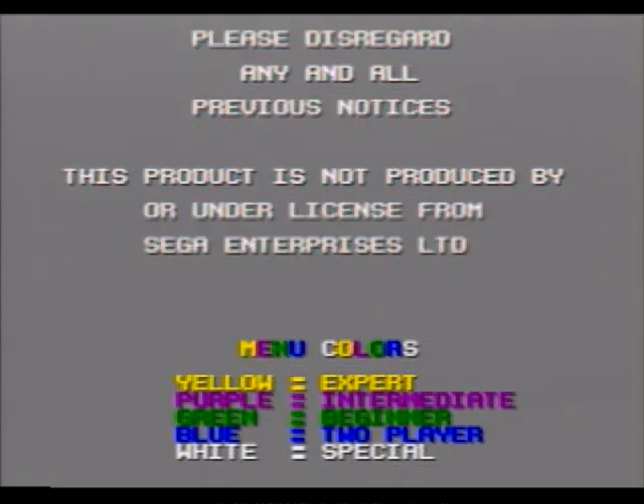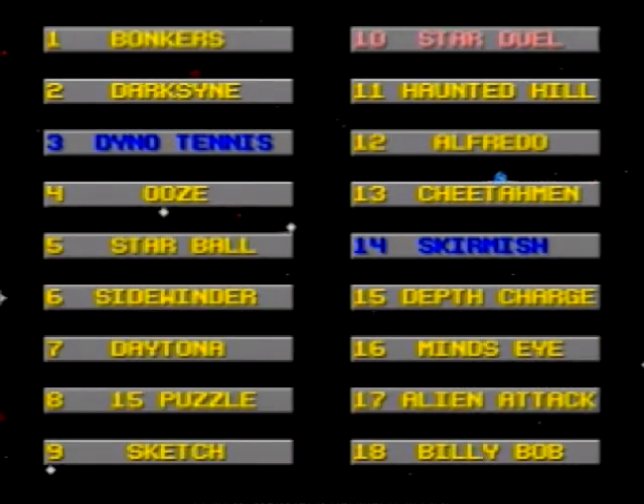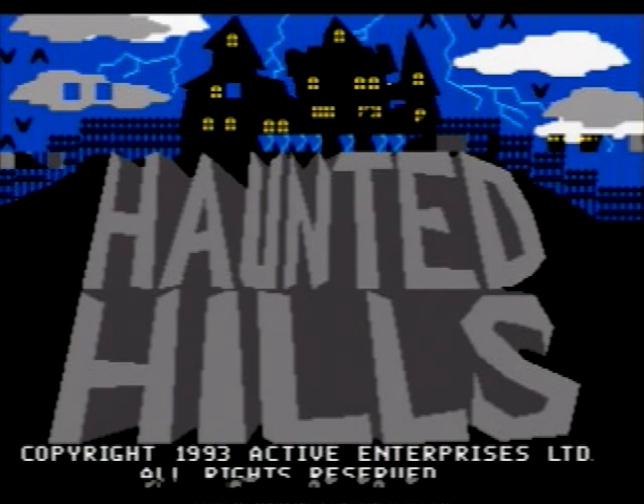We're gonna do some more Action Pack 53. There's a hidden game on you — I'm sure there is. Okay, we're doing House on Haunted Hill, Vincent Price. Oh, look at that title screen! Some of the games have pretty neat, awesome title screens — MS Paint style.